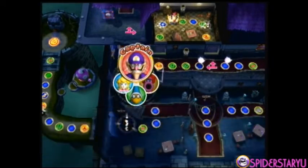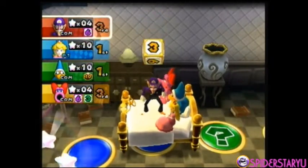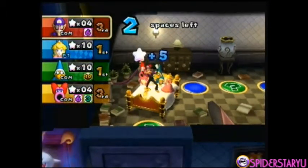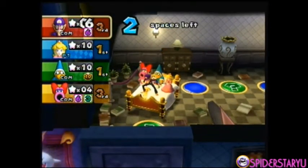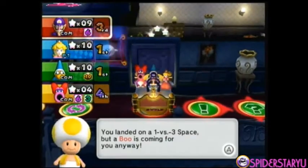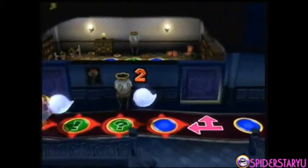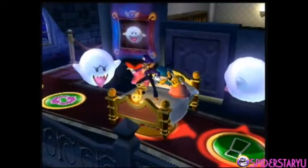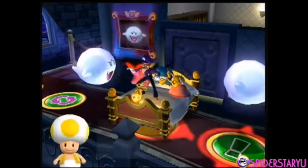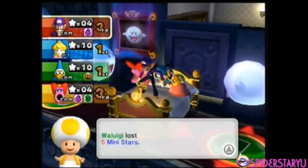Now it's Waluigi's turn. He gets a three and is going to get five mini stars, but he lands on a 1-versus-3 space and a Boo is there, so it's gonna go after him. Uh oh — bam! He got caught and loses half his mini stars, rounded up.